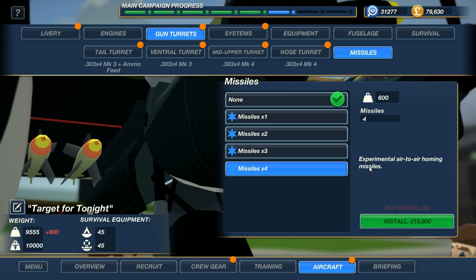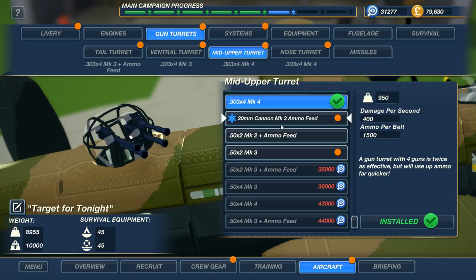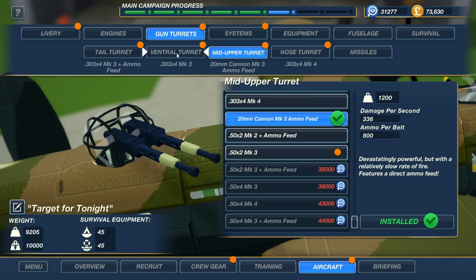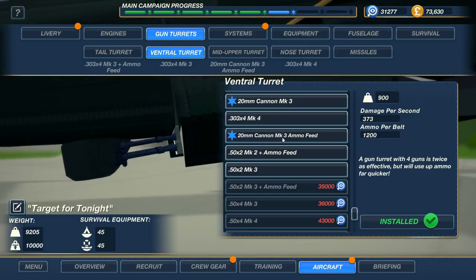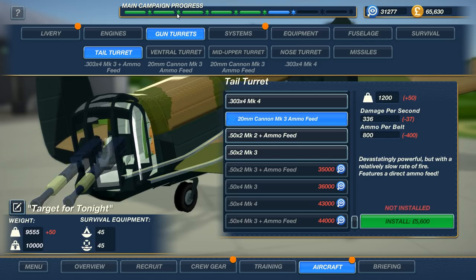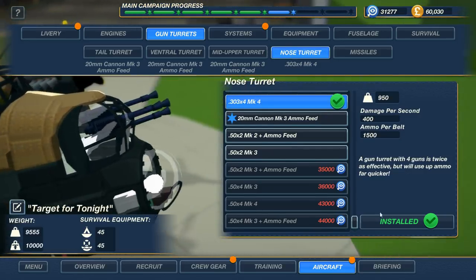It's an air-to-air homing missile. The real one - I don't know which version this one is, but you would steer it with a joystick and it would wire-guide all the way to the target. So we have those, and I think because it's the Christmas season, our upper turret can now attach 20 mils plus a feed. We're going to do that on all of our gun turrets - 6,000 for the upper turret. We'll get the bottom one, the tail turret too. That star means like a Christmas thing, at least that's what I read on Twitter. Nose turret - everything's got a feed.